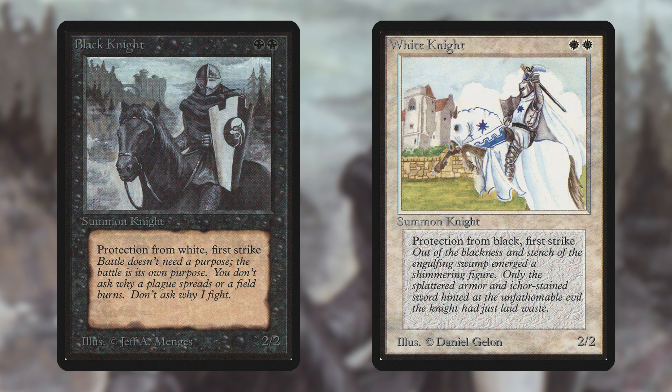Atog is better, of course, but most playable two-drops are like Ironclaw Orcs — they even have a downside, not an upside like these guys. They have two mana cost, 2/2 stats, first strike and protection from black and from white, as you can see.